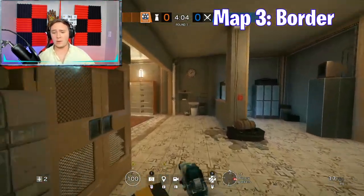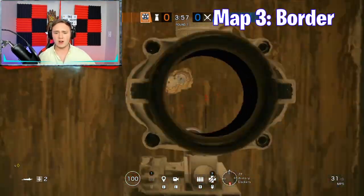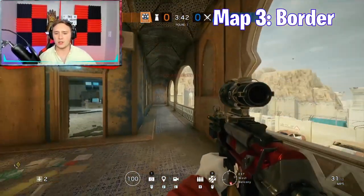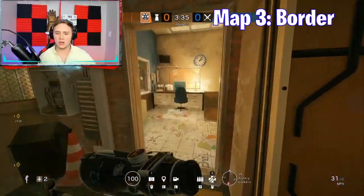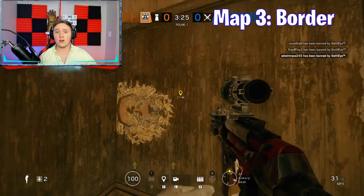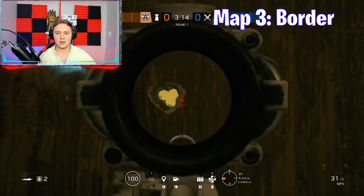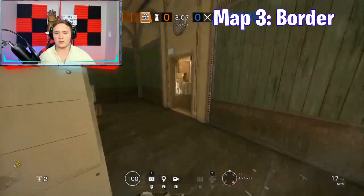For our first spot on Border — this one won't work if you're defending Armory because the wall will be reinforced. But if you're not defending Armory and just want a really awesome kill, a bullet hole right here leads all the way back to the balcony. You'll see people getting on the balcony. And right here in the Armory connector, you're able to see the corner at the end of the balcony. Right here is another really good one — lying down with a bullet hole — that window leads out to the East Balcony over here.